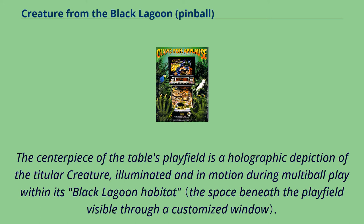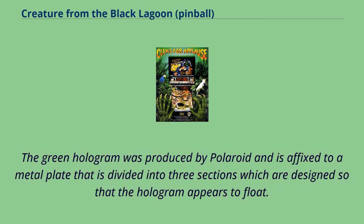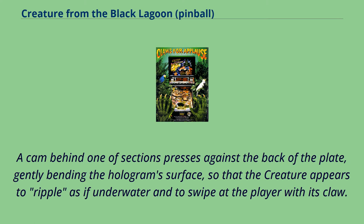The centerpiece of the table's playfield is a holographic depiction of the titular creature, illuminated during multiball play within its Black Lagoon habitat. The green hologram was produced by Polaroid and is affixed to a metal plate divided into three sections, designed so that the hologram appears to float. A cam behind one of the sections presses against the back of the plate, gently bending the hologram surface, so that the creature appears to ripple as if underwater and to swipe at the player with its claw.